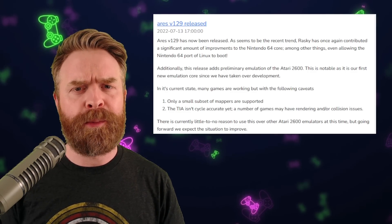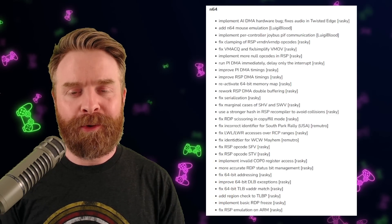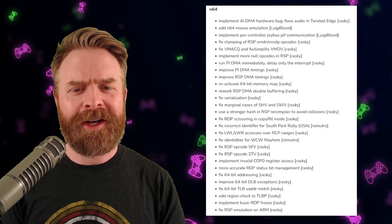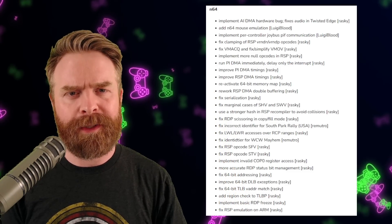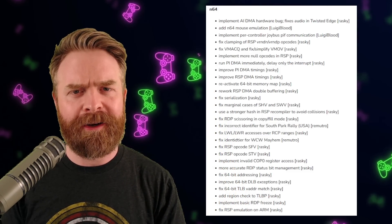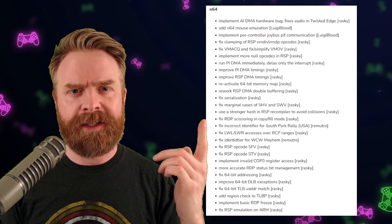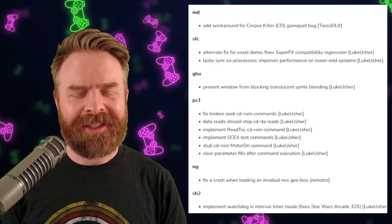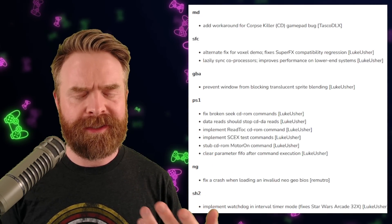We've also got a ton of improvements to N64 emulation. Here's the full list of N64 improvements — there are a ton of them. At a high level, they've added support for N64 mouse emulation. And N64 emulation is getting so good within Ares that even the N64 port of Linux will boot within this emulator. In addition to the N64 improvements, a bunch of other systems also got some bug fixes and some love.